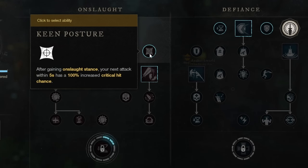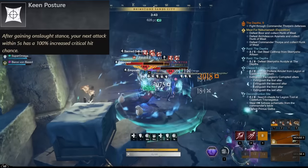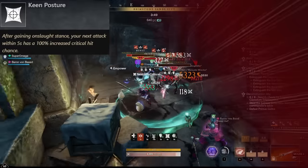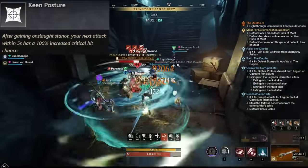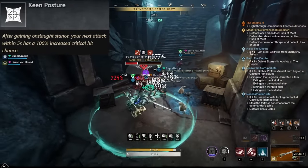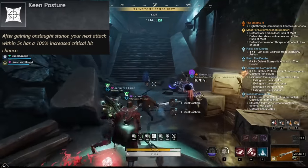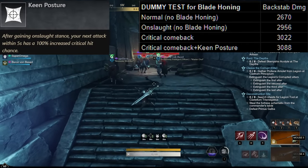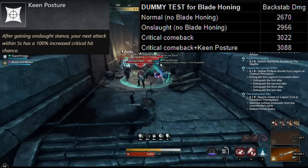Likewise, there is Keen Posture. After gaining Onslaught Stance, your next attack within 5 seconds has 100% increased crit chance. Many people don't like crit perks in PvE because they say they'll be backstabbing most of the time and it doesn't really benefit them. That is technically not entirely wrong, though there are still plenty of situations where you're going to be attacking enemies from the front, not just in solo fights but also when fighting larger groups of mobs or specific bosses where you can't always attack from the back. But on top of that, this is a buff, and since it is a buff, this also contributes to Blade Honing — that is the major benefit of this perk, along with some nice crit you can proc into a group sometimes.